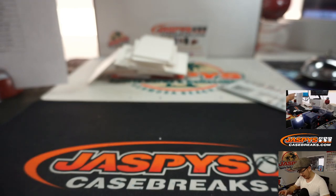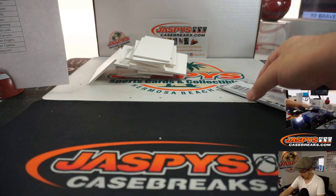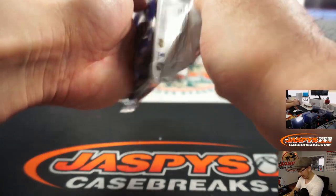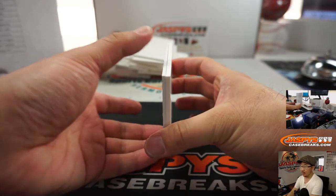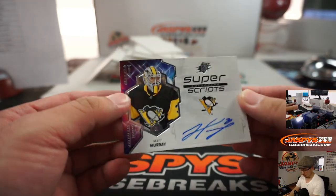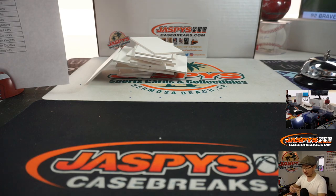At 3.49, Ville Hainola for the Winnipeg Jets - it's for Trendsetter. And the last one here in SPX random team number five, first half of the case. Second half is in the store right now at JaspisCaseBreaks.com. And it's Super Scripts, Matt Murray. A lot of easy names in this half - I think I skated through this without too much difficulty.